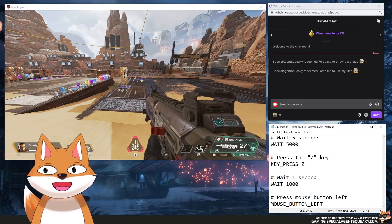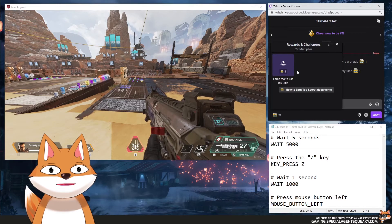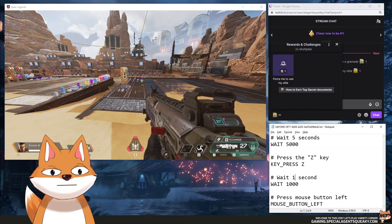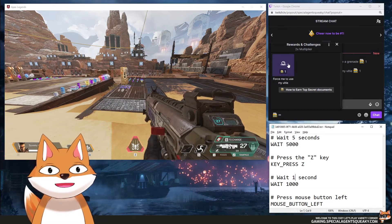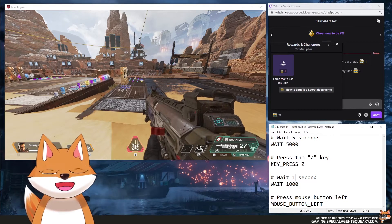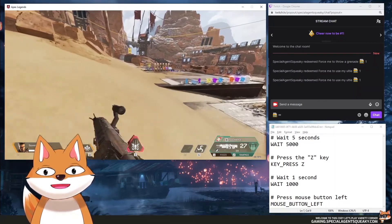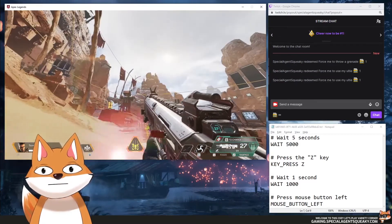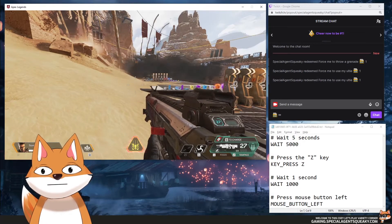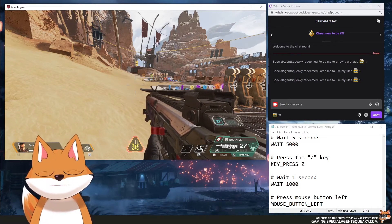For our second demo we are still playing Apex Legends, but this time I've created a reward called 'Force me to use my ulti.' Once someone redeems this, a script will be executed: it will wait five seconds, press the Z key, wait one second, and then press the left mouse button — forcing me to use my ulti in Apex Legends. I'm redeeming this, just walking around pressing W, and all of a sudden someone in Twitch chat has forced me to use my ulti — the Z key.